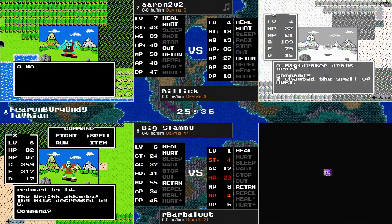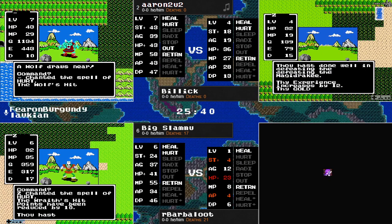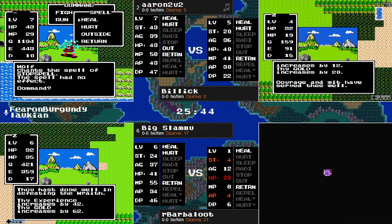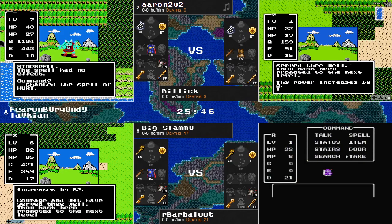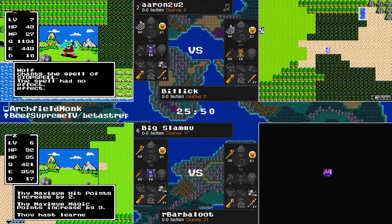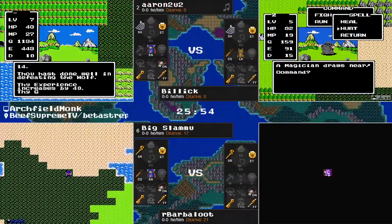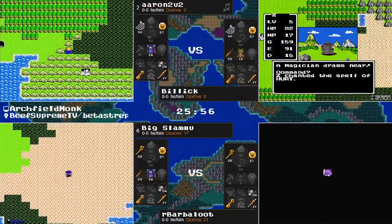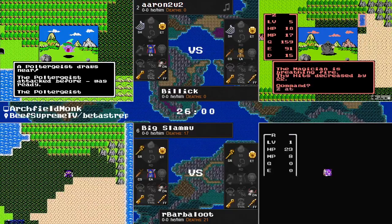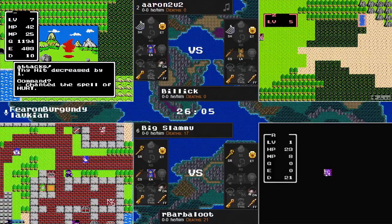We see all of our runners pretty much just trying to get more experience, not happy with the stats as they are. Aaron, looking at level 7 here, only has 39 agility — probably wants a little bit more. It's really hard if you're one of those runners that prefers to get the experience early, as Aaron clearly does, to turn away from these wolves — they're so nice. Big Slamu finding Rimbledar, by the way.